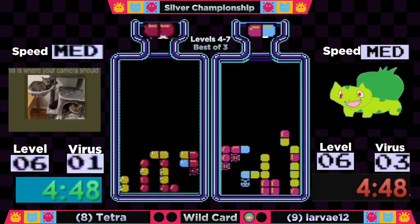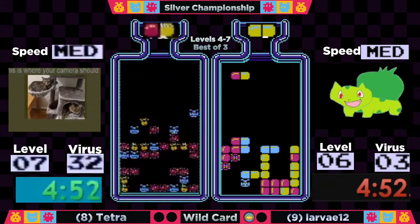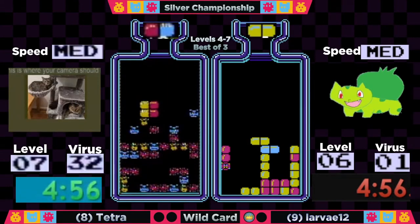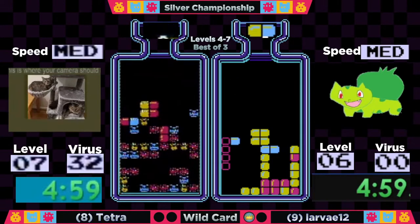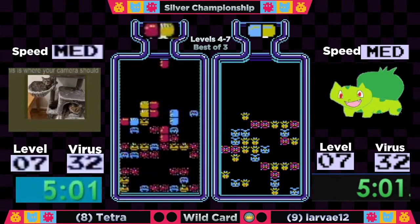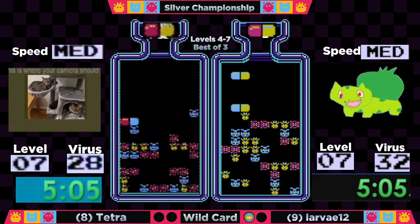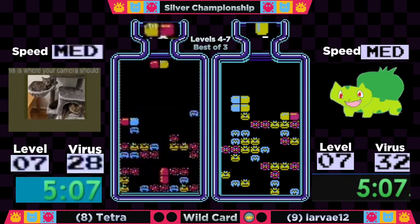Great combo drop there by Tetra setting up the yellow — all she needs are a couple of reds. Likewise, Larva is in the same situation. This red-blue is going to be great for her. She makes a combo and just needs one more red — it's going to take that drop time but it's a good move. Out at about five minutes for level six, so it's about a 10-second difference as we get into the final level.